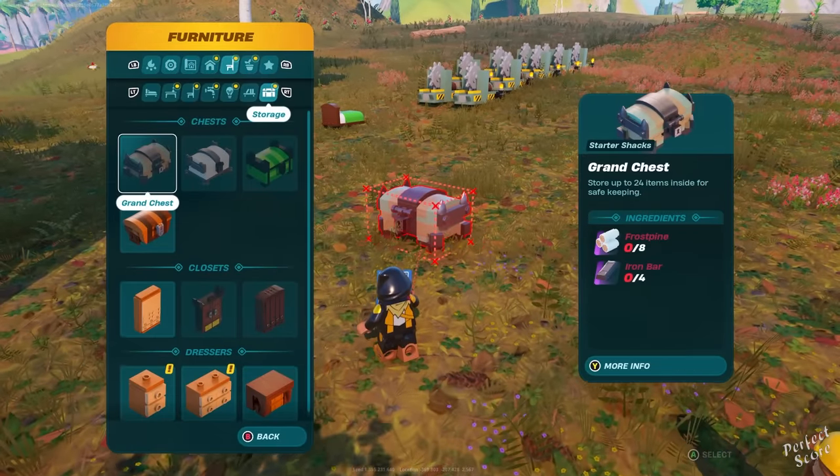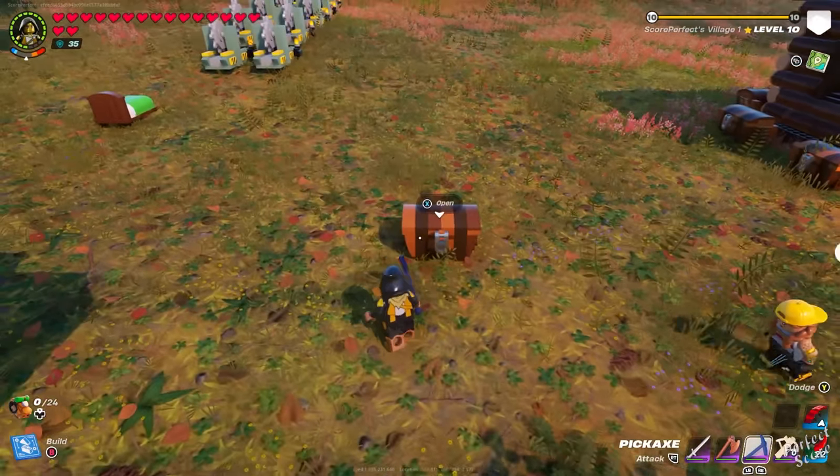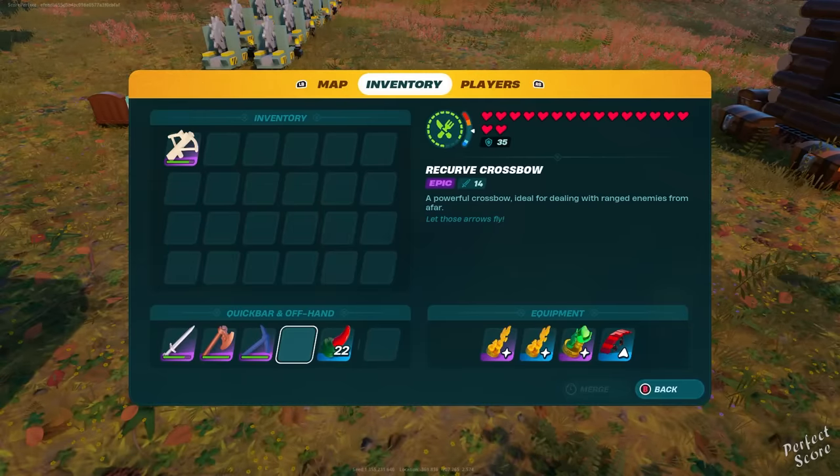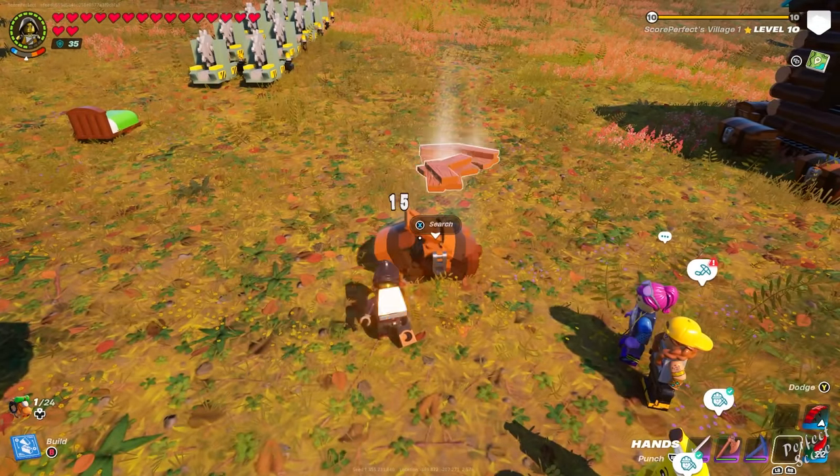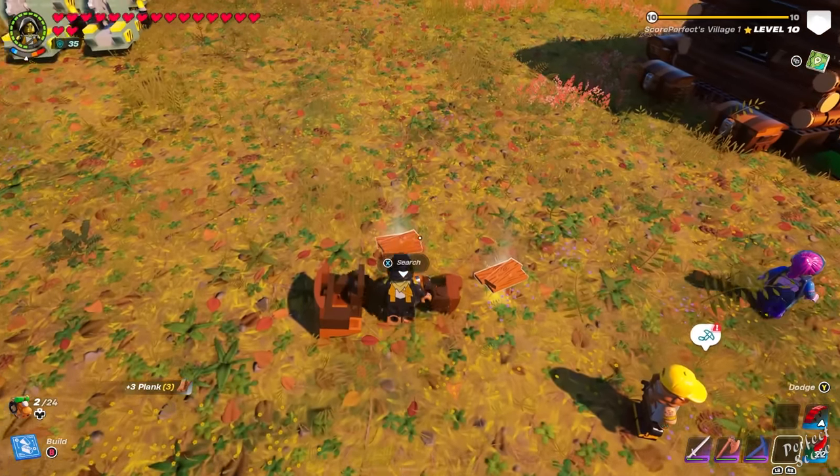Ladies and gentlemen, I have some good news and I have some bad news. The bad news is that the item durability glitch has been patched, so you can no longer deposit your broken or almost broken items into a chest, destroy it, and then have your weapons come out again with full durability.